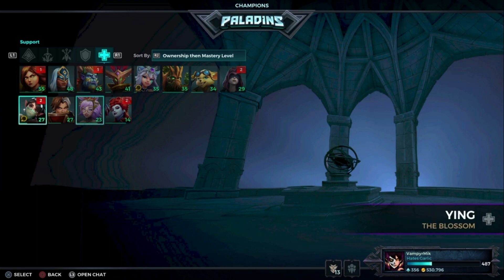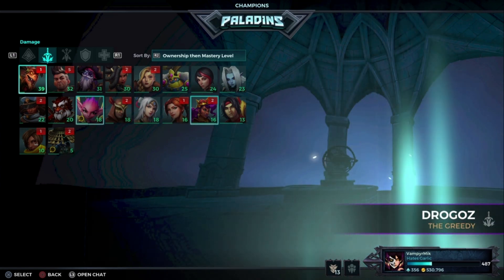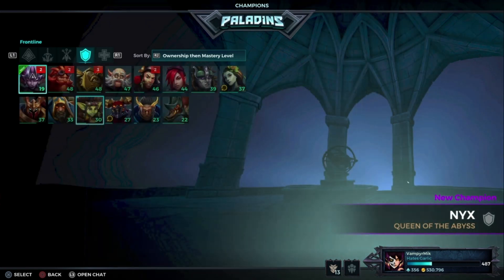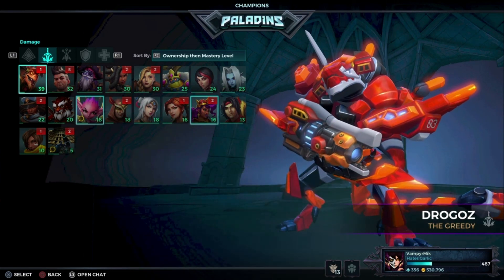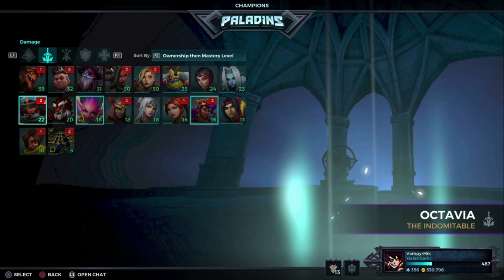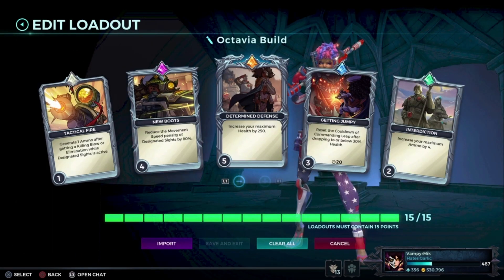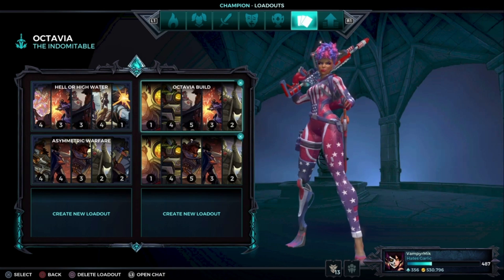That is basically it — those are the most broken builds in Paladins. I recommend you try them out, because as far as I've been playing Paladins for a long time, those are the most broken builds you can play with. I'm also going to show you one more character I recommend you try out, and that is Octavia. I like to go for Hell or Highwater, and this is the best build I recommend. In my opinion this build is broken if you play Octavia aggressively with Hell or Highwater. I main Octavia a lot and I've won a lot of matches with her already.